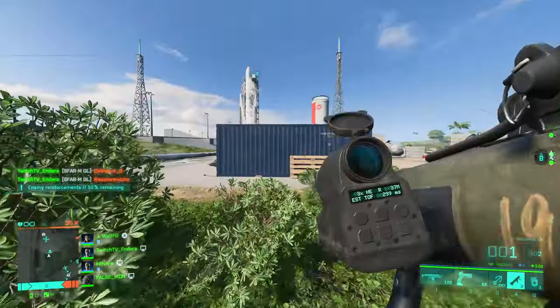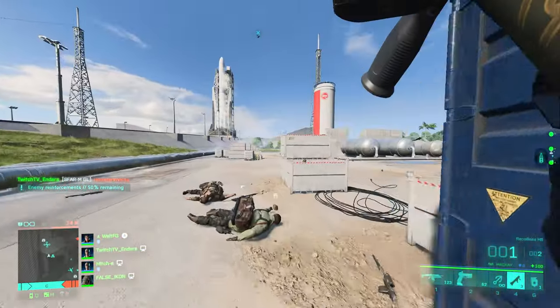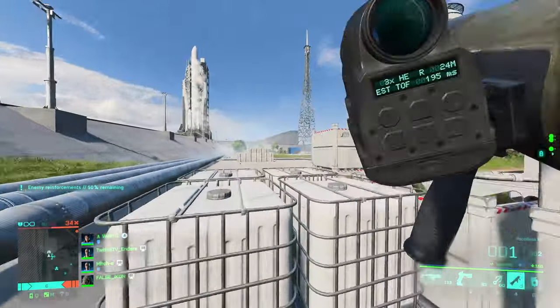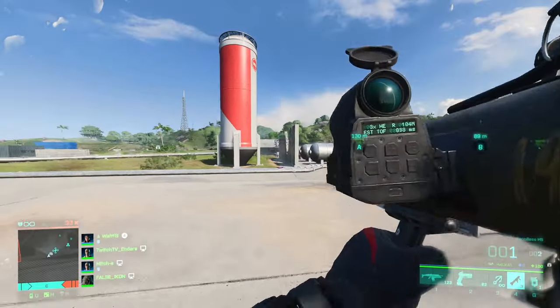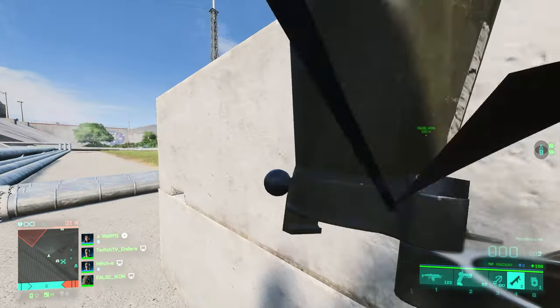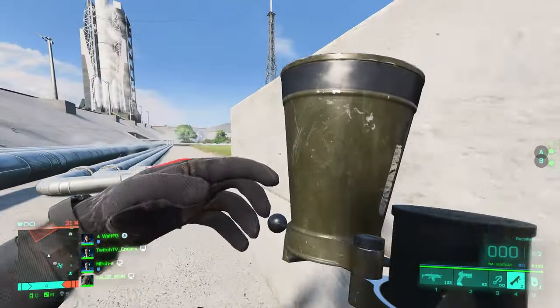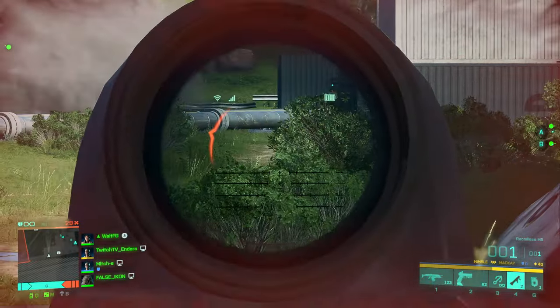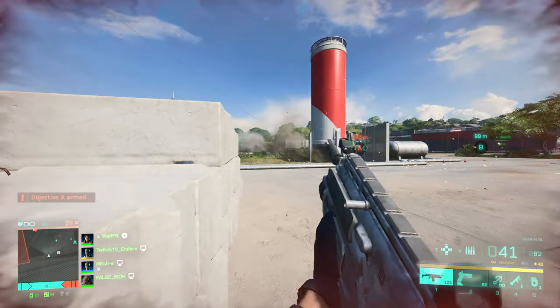The coolest thing about the SCAR is it drops off to a maximum of a 5 BTK, so the most times you'll ever have to shoot somebody at the farthest distances is five. Up close it's a 3 BTK to the chest, which makes it incredibly deadly in close-quarter scenarios. You might still lose to weapons like the M5 and MP9 on pure TTK, but if you hit a headshot in a gunfight, they're absolutely done for.